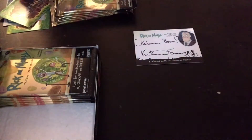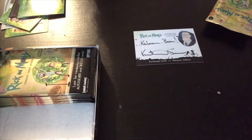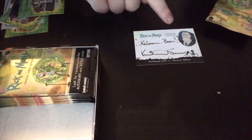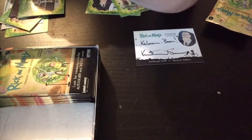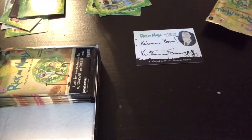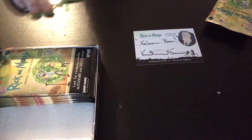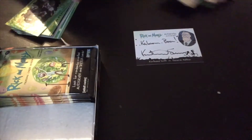Carrying on, moving swiftly on - see what I did there. There's a general with the president and Rick - that's a shiny, yeah that's foil. It's a quotable card with Zeep and Rick, and that's when they're fighting to get outside of the battery. That is a funny episode actually. I think I bashed through Season 2 last night because I knew this was arriving, so I'm going to get a lot of the cards. Pretty cool, I'm very happy.